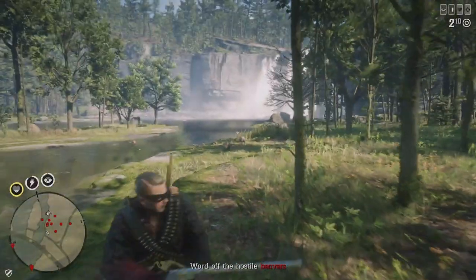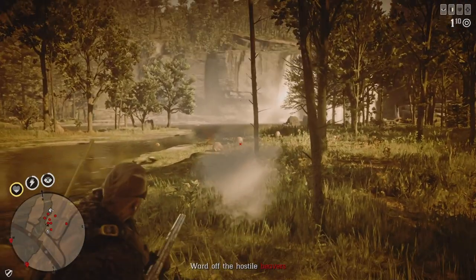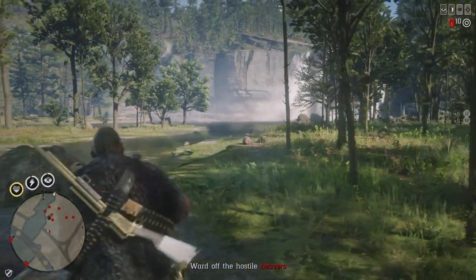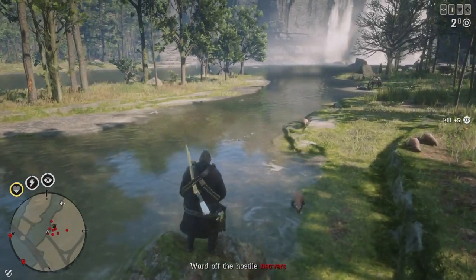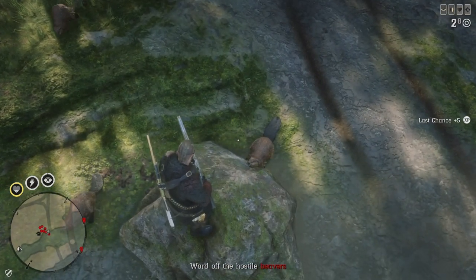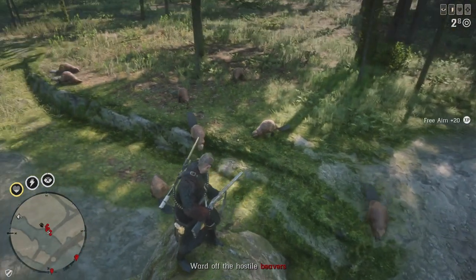Tip number 5: While hunting the legendary animals, try to find a big rock to climb on. This way they can't attack you anymore, and you can easily take a picture of them or just simply take your time when there's a swarm of animals after you.